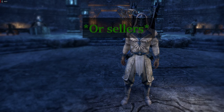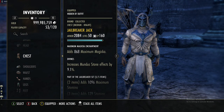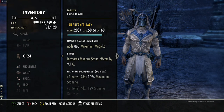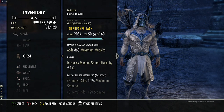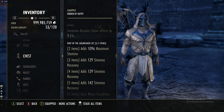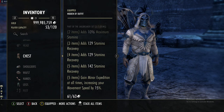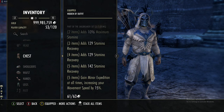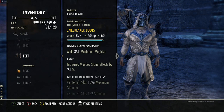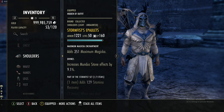We paired this with Jailbreaker, which is a medium armor set you can get from Banished Cells one or two on normal or vet. It gives you max stam, stam recovery, stam recovery, a bigger piece of stam recovery, and then you gain Minor Expedition at all times, increasing your movement speed by 15 percent. We are doing Divines and max magicka across the whole board.